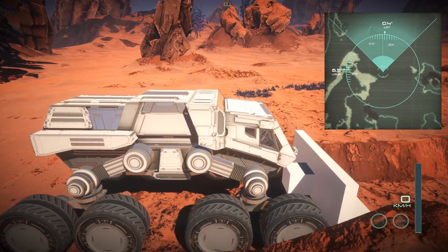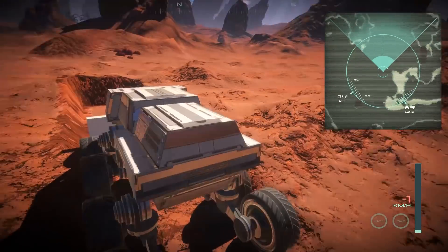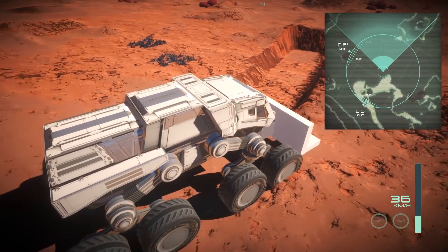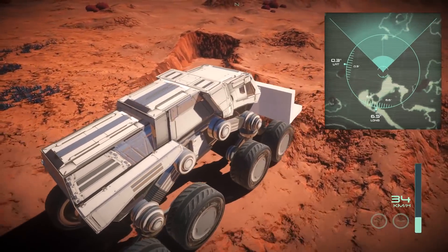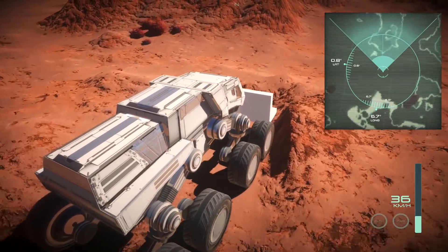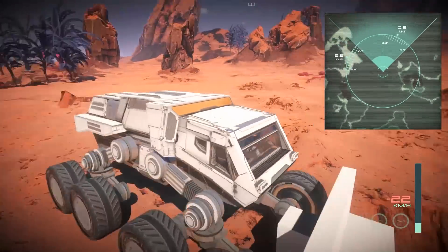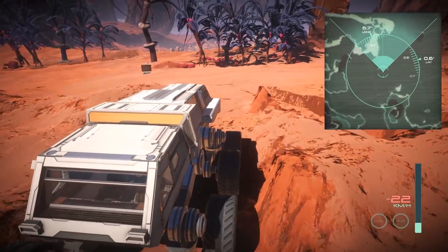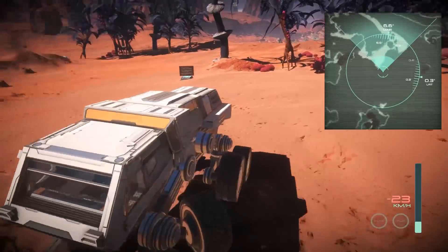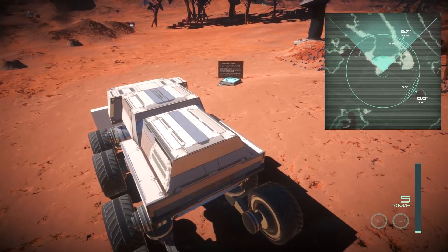I feel like it told me how to raise it. Let's get back in here. What does this do? I understand this is to flatten — this is very neat. I mean it's super experimental right now, but the ability to level off a place for your base, that's gonna be great. And it kind of gives the rover a purpose — the rover didn't really have that big of a purpose before.